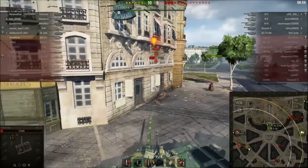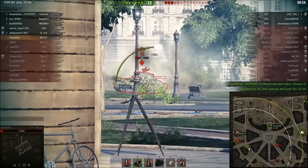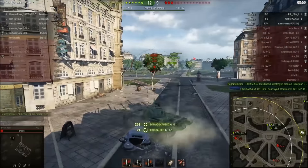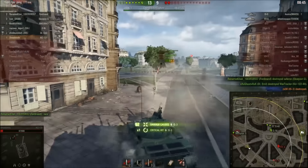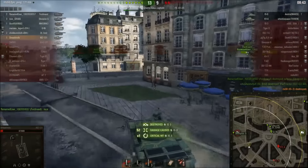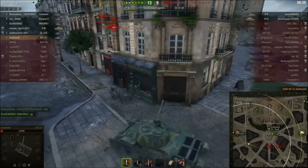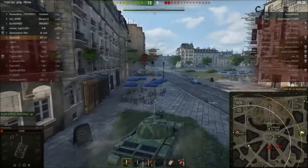Now I'm moving to flank the enemy IS-3 and put him in a pincer between myself and the Scorpion G on my team. Our Scorpion G puts one shot into him which puts the IS-3 down to low enough health to where I can take him out in a couple of shots. As he was completely ignoring me, I was able to take my time and aim those shots.